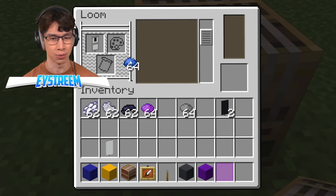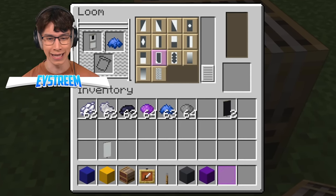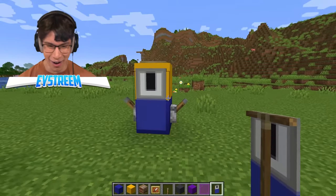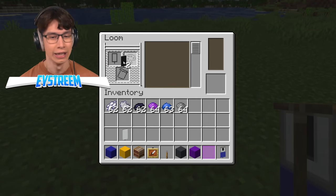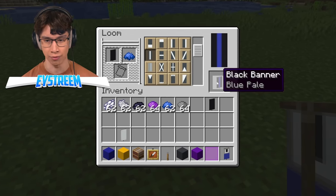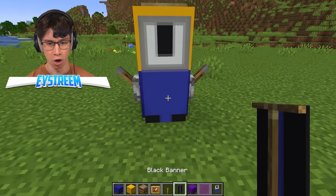Oh, that is brilliant! We just need to use the blue dye for his pants — let's grab that. Oh, that is brilliant! Look at that, that is so dope, except he's missing some feet. So let's not forget about those — we'll use a black banner here and blue dye and chuck that right through the center. That should look pretty good. Yay!